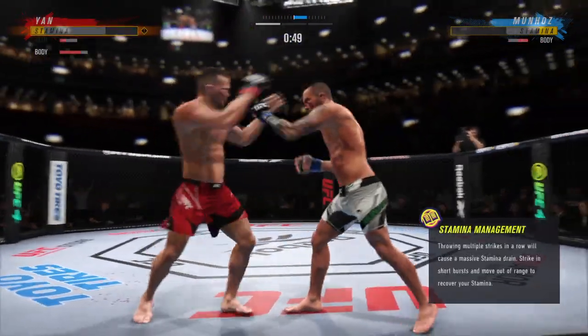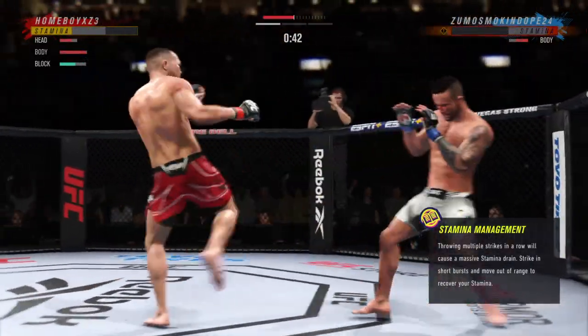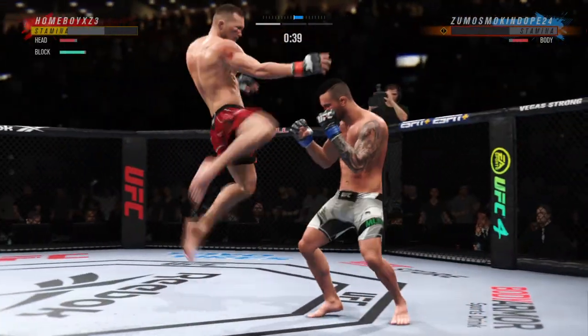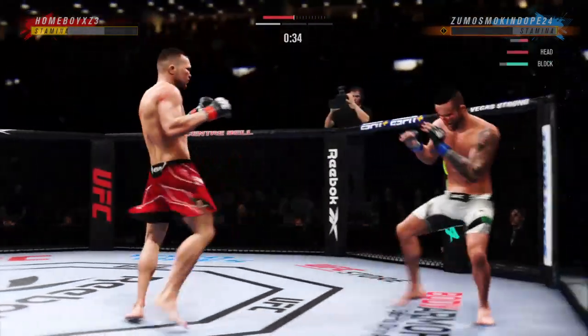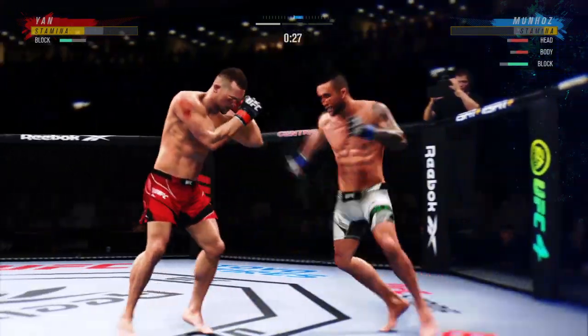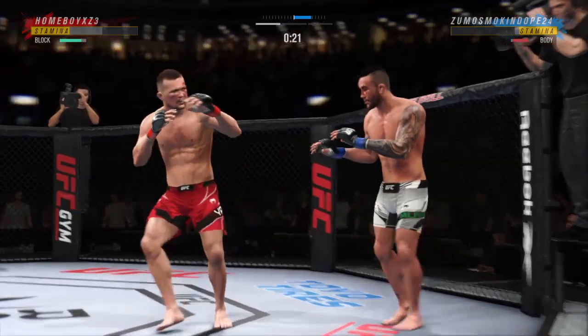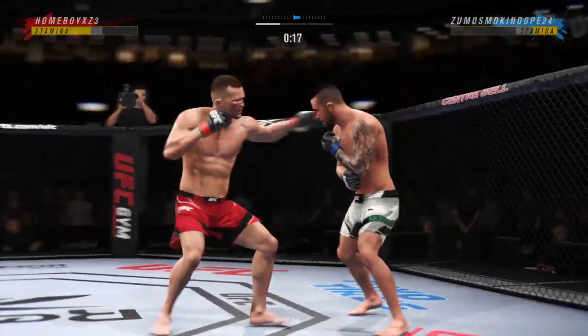Huge lands. Look at the hip action that comes from him throwing that kick. Picture perfect body shot there — unbelievable. That shot landed perfectly, and now he's got his opponent hurt.